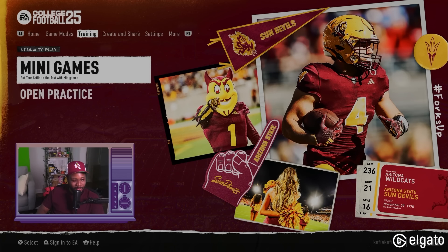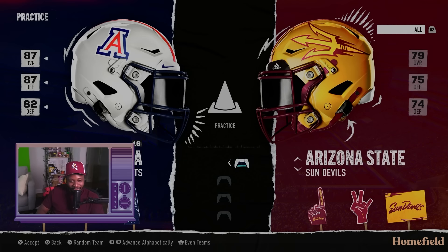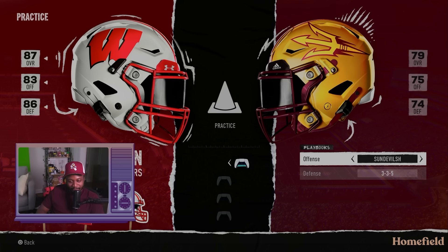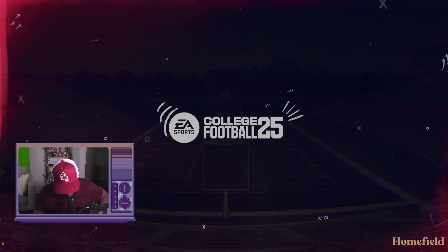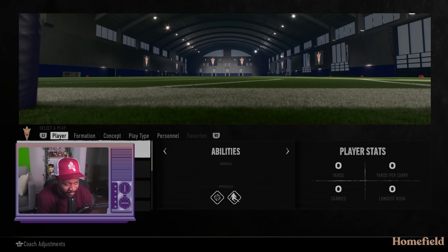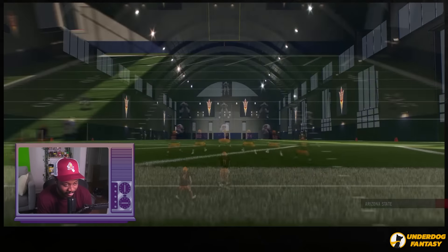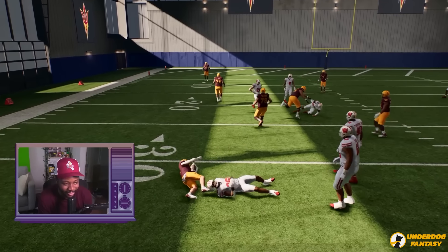Let's go to practice mode — open practice. We're going to train a little bit with my Arizona State Sun Devils. I got my work cut out for me. Play against a good team, give me my playbook. Let's give this a shot — this is my first time playing the game. I hope the practice has the random play thing so I can pick a play type. Yep, I got random play. Let's see if it's random play all formations. What are the controls actually?